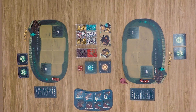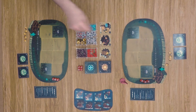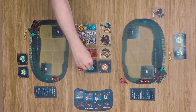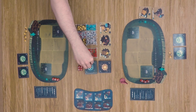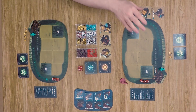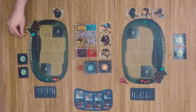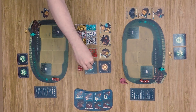Our first player is going to start the round with his purchasing phase. He'll spend one gold to buy a level one building — he gets a blacksmith, then a farm, and a barricade. That's all he wants to purchase this turn, so it moves over to our other player to do their purchasing phase, who does pretty much the same thing, spending gold to get some buildings from the level one deck.